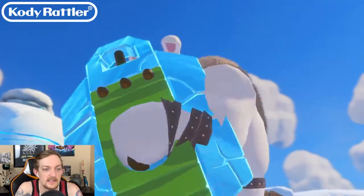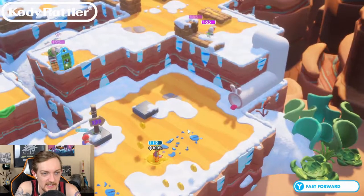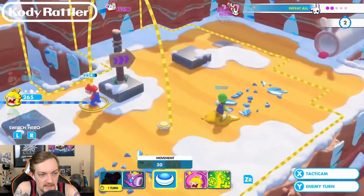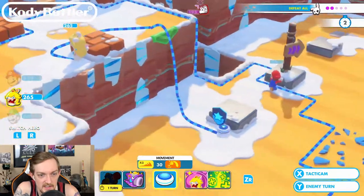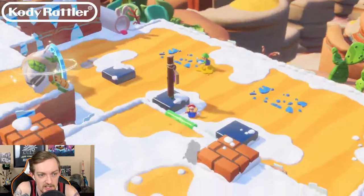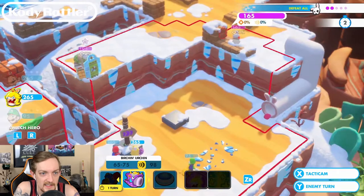He healed the teammates. Is he gonna take the shot on me? He took it on Luigi, not me - that's crazy. Two can play at this healing game, we're gonna heal with Peach. Let's get these coins first. Let me just see what the heal's range is - it's pretty significant. I don't know, that guy up there is not doing me a solid. Let's move here to get some coverage. Let's do the heal and get our boys recovered. Now can I take any shots on any of these guys?